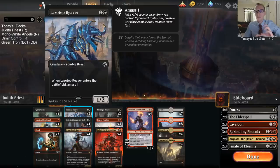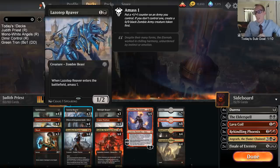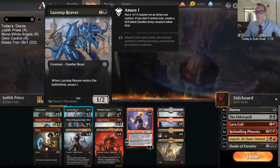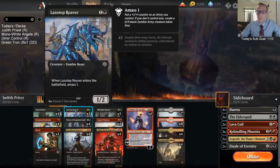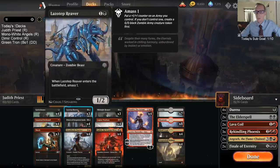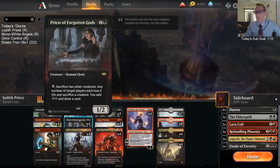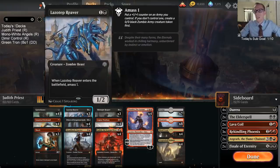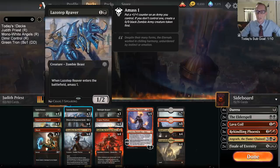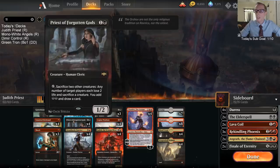If you play one Lazotep Reaver and then another, you just turn your first 1/1 token into a 2/2. Maybe that 2/2 helps attack into other 2/2s. The two bodies is something that's pretty important for a lot of cards in our deck — for Priest, we can just play Lazotep Reaver and then activate Priest. It's nice that it's black too, so when we add two black mana with Priest, we can immediately cast Lazotep Reaver.